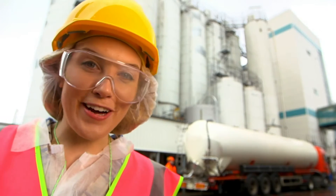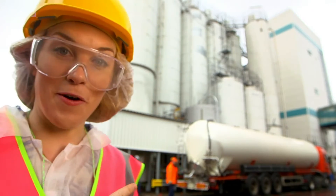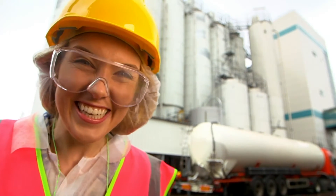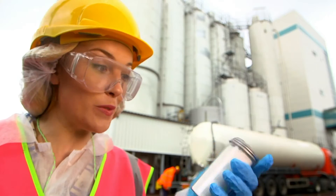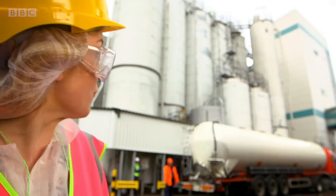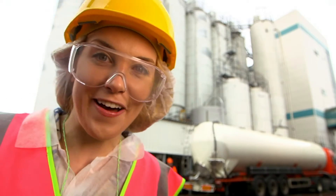The toothpaste ingredients arrive at the factory in lorries like this one. It's called a tanker and it looks a bit like a tube of toothpaste, doesn't it? This tanker is full of something called silica that looks like this - a white powder - and it gets pushed through the tubes way up into the factory.